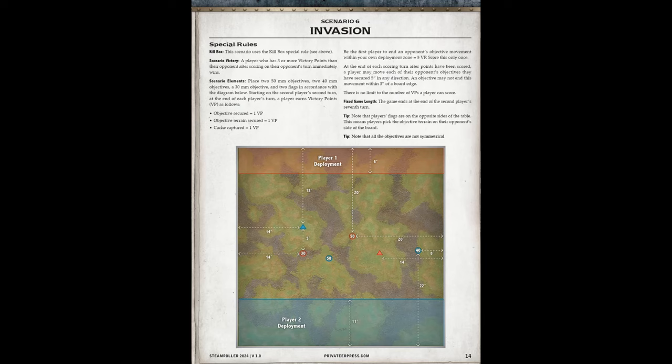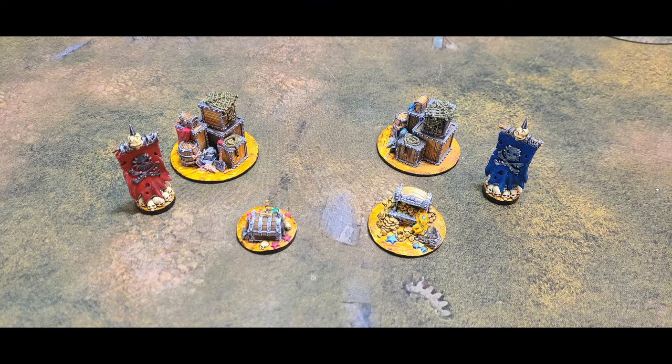Scenario 6 is Invasion. The last scenario features two 50mm and one 40mm, one 30mm on the second player's side, and two flag objectives.